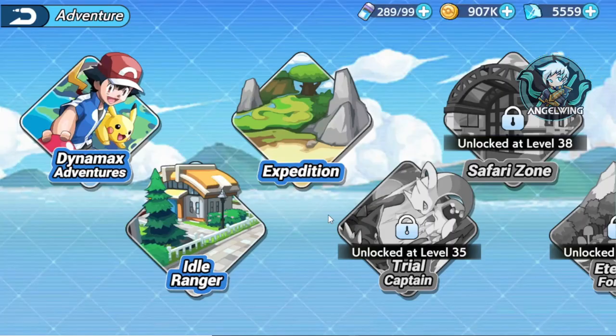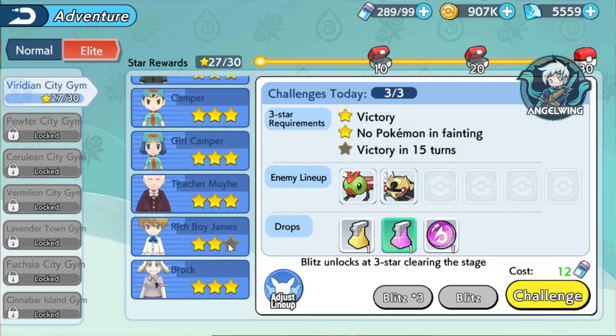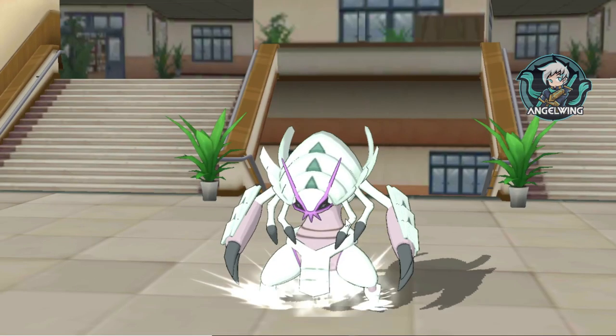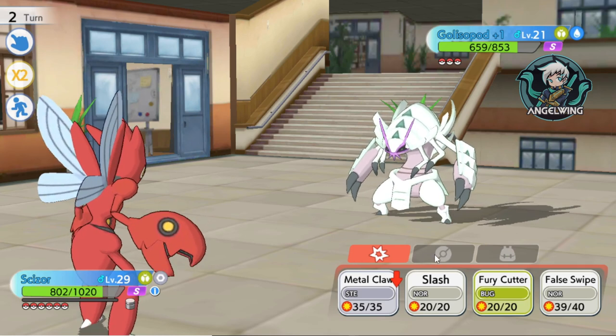If you go here on the Adventure — Dynamax Adventures — you are going to see... Let me go to a specific thing, I think it is on the Elite. The Elite means that they are the gyms from every town. From Viridian we have Brock — it is not the Brock we know, it is another Brock. This is his lineup. Let me fight him for you to see. So, this is Brock. I know they didn't use the NPCs from the official game, I don't know why — I think it is the official game.